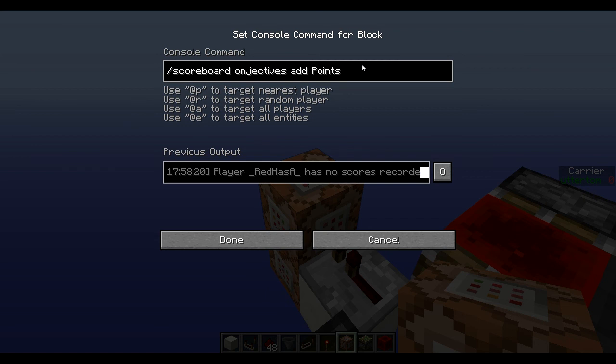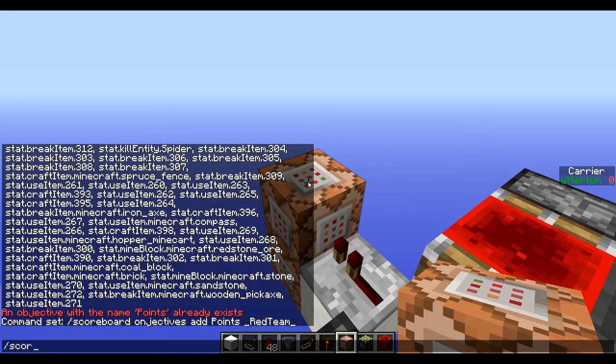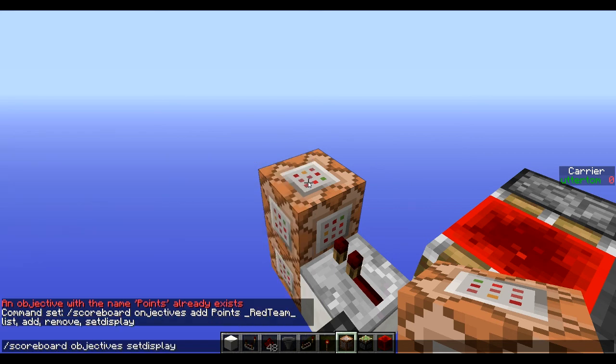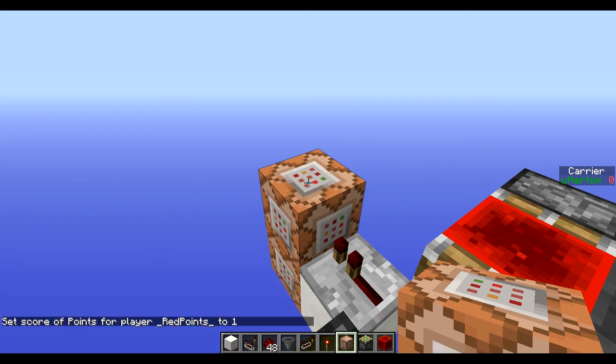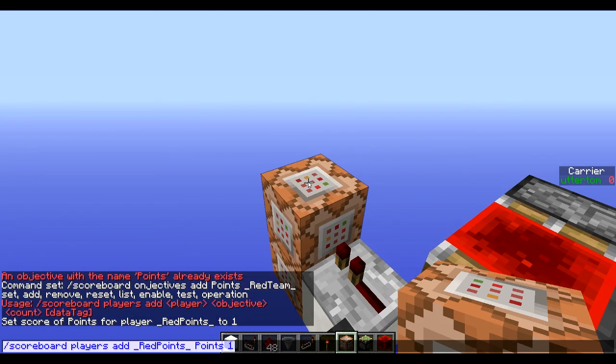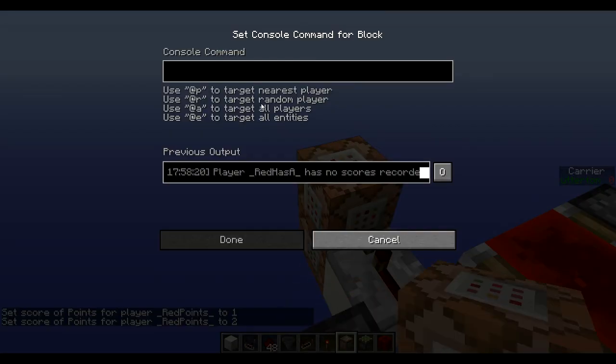Add points. Red points. Scoreboard players add, player, let's go ahead and put in the objectives today. Points. One. There we go — so that's what we wanted. Let's just copy that one and bang that in there for now. So I've got to change this now. Scoreboard objectives, set display, sidebar, points. So they have two points somehow. If I get rid of some of these... scoreboard — well, I can't remember if I used my own format in there.